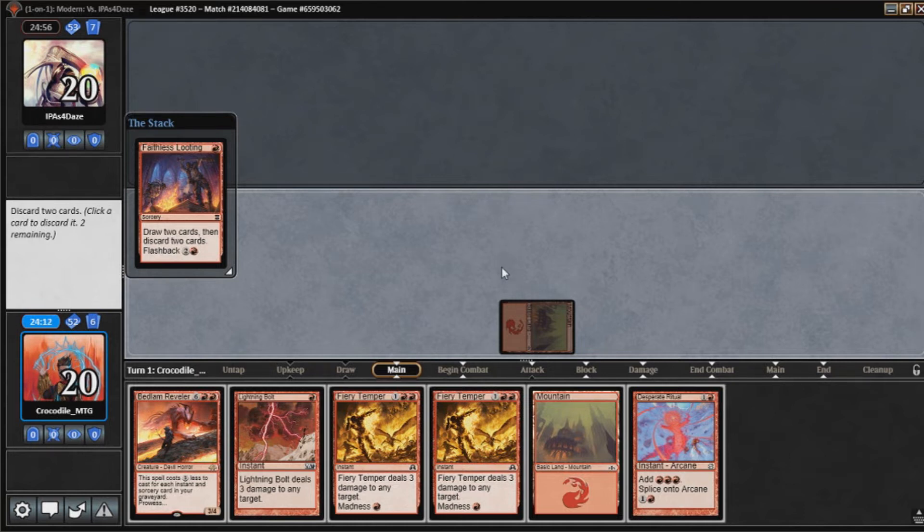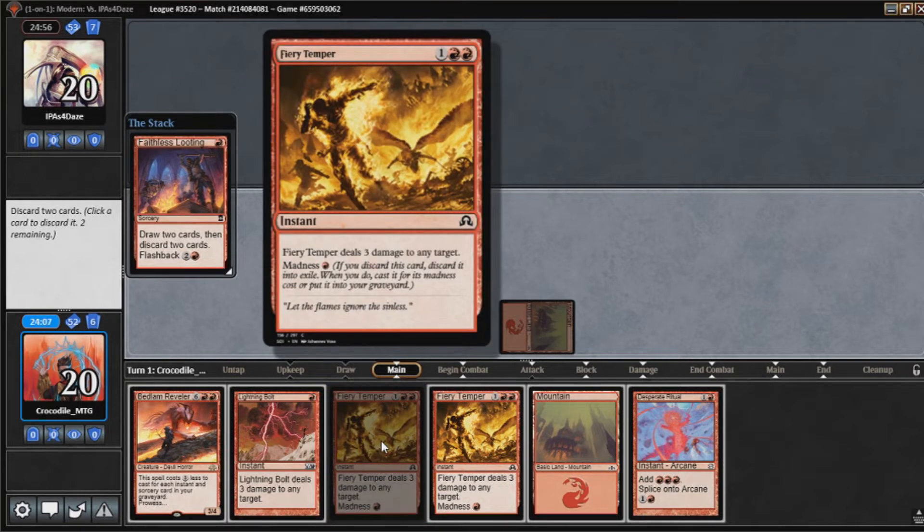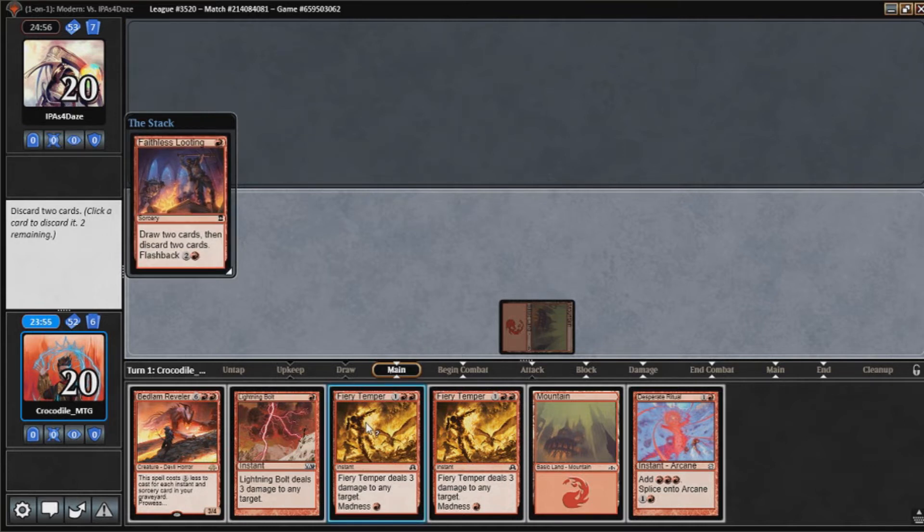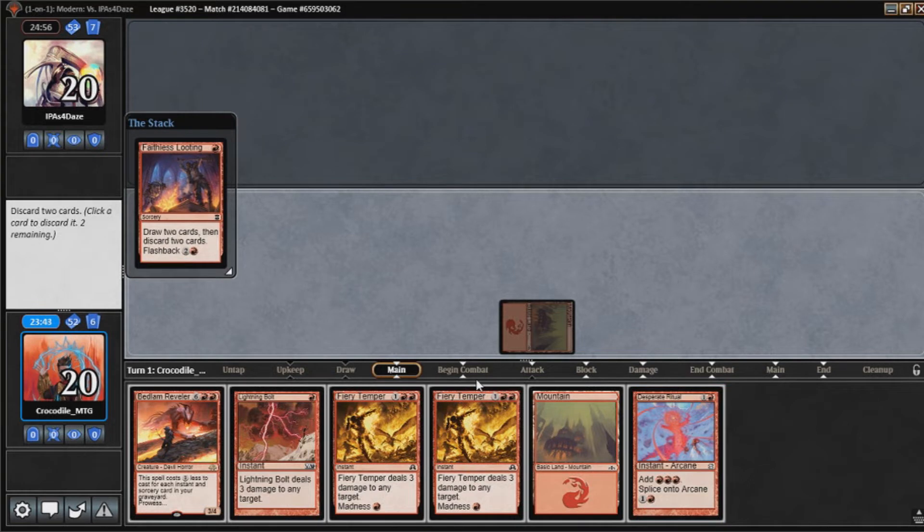That didn't really happen. The issue with Fiery Temper is if I discard those they go to Exile, and that doesn't help our Bedlam Reveler here. This was probably a bad hand — I probably should have mulliganed on the five, or just not played turn one Faithless Looting.